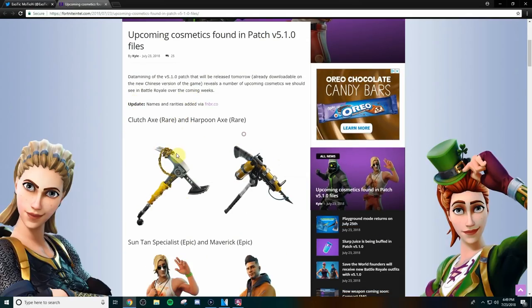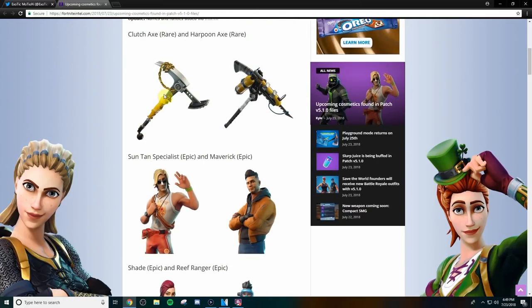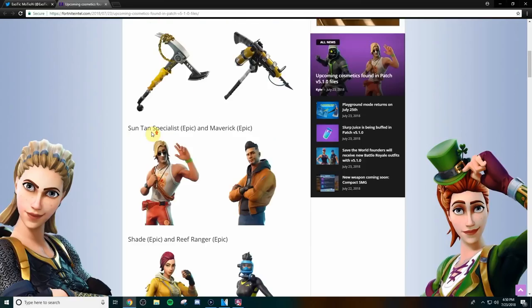We got the Clutch Axe and the Harpoon Axe. I don't care too much about these two pickaxes. The harpoon one is kind of cool, but it's not like you can actually shoot it or anything. The Clutch Axe is cool because of the gold chain and the eight ball at the bottom — I like those two features. I like that pickaxe a little bit more than the harpoon one, but that's just my personal opinion.